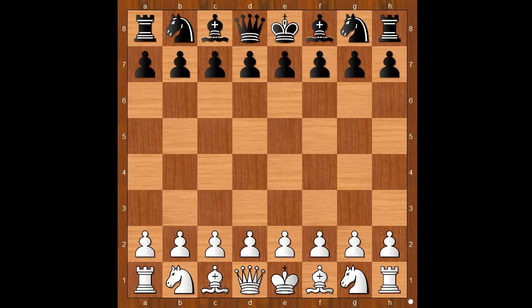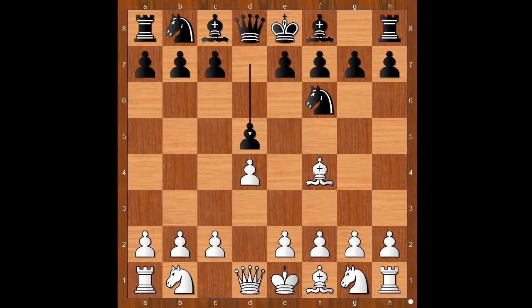Nakamura had white pieces and he started with d4. Wesley So played Nf6. Bf4. d5. e3, going for the London System.